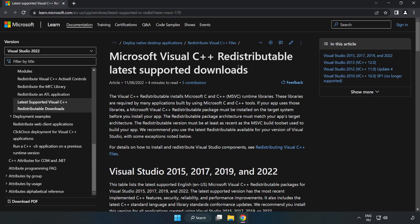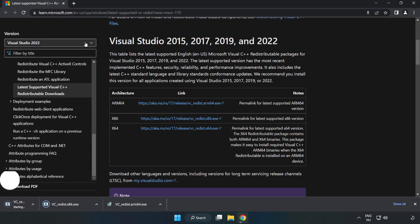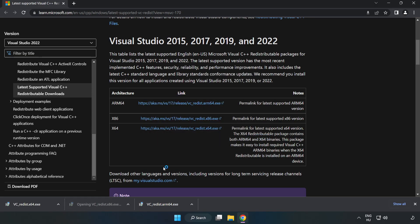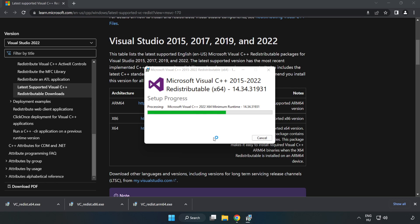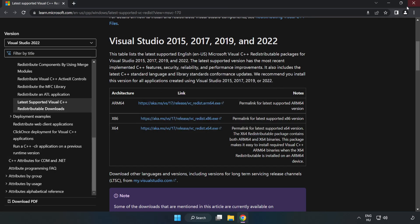Go to the next website linked in the description. Download the 3 files. Install each downloaded file — click 'I agree to the license terms and conditions' and click Install. If it fails to install, no problem — repeat for the other files and click Close each time. Close the internet browser.